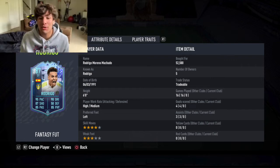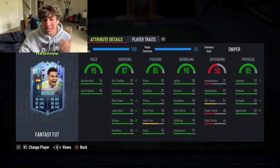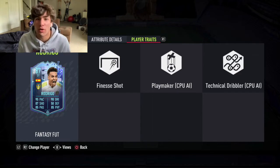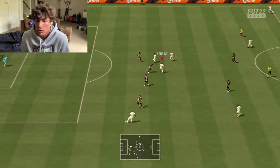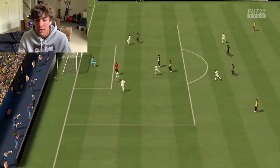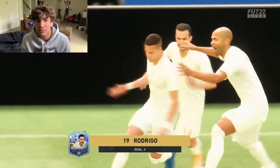Today we're doing a player review on Fantasy Fut Rodrigo, an 87-rated Spanish striker who plays for Leeds. I really like this card — he's four-star skills, four-star weak foot... actually three-star weak foot, which I wish was four. Even with the three-star weak foot he's still very good. I've hit a lot of shots on his weak foot and they do work because he has decent shooting stats. He's six foot, and this year height is pretty important for attackers.